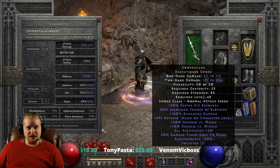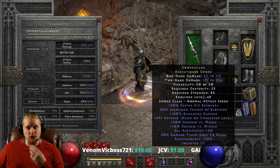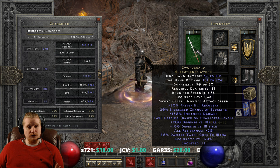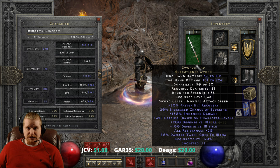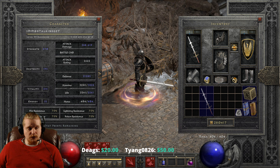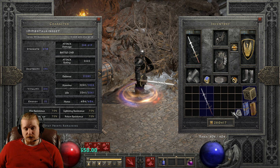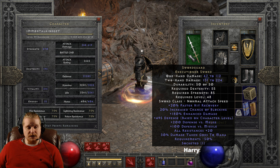And then 30% damage taken goes to mana, which is absolutely great if you're a Whirlwind Barbarian or any kind of melee character, because you're usually in there getting beat up. Every time you get hit, it's going to give you a nice bump to your mana pool. Basically what it is: it takes physical damage coming in and converts it to mana, but you still take the damage. So if you were to get hit for 100 damage, you would still take 100 damage, but 30% — so 30 mana — would go straight to your mana pool as well. Very, very effective.